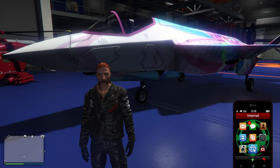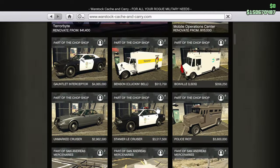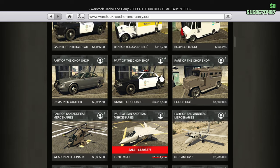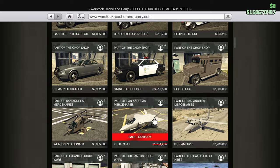Hey GTA Chums, the Raiju is on discount this week, so if you have Warstock Cache and Carry, you'll find it there for 3.5 — actually it's a bit more than that because I've got the discount of discounts, but still it's going to be cheap even if you don't have the discount, because it's 30% off this week.